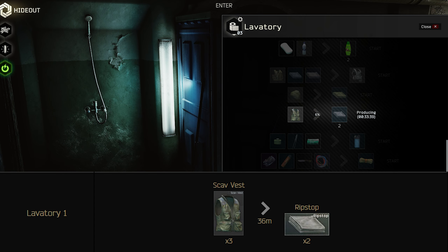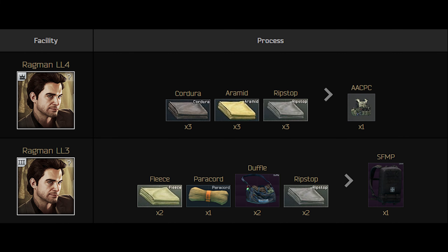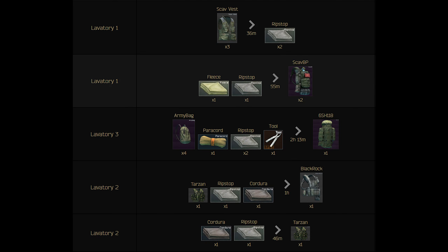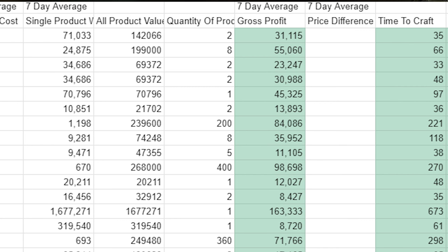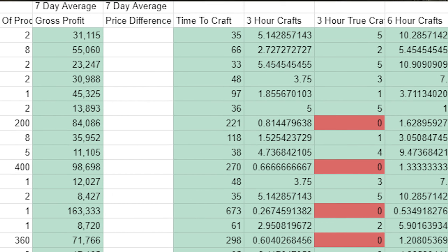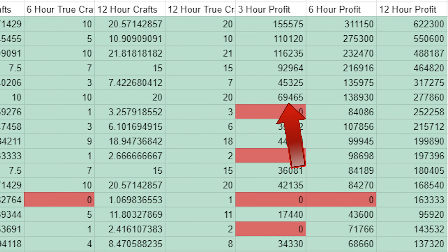The number one trade in the lavatory is the rib stop. It's another trade that only requires Lavatory Level 1 and 3 scavis, which you should buy from Jaeger for the cheapest and most consistent price. Rib stops are primarily used for barter, for both the Arzarma barter and numerous other crafts like the raid backpack. The gross profit per craft is pretty low at around 14,000, but since it has a low crafting time of around 36 minutes, you can repeat it often, which leads to that big money. From this trade, you can make around 69,000 per 3 hours, 139,000 per 6 hours, and 277,000 per 12 hours.